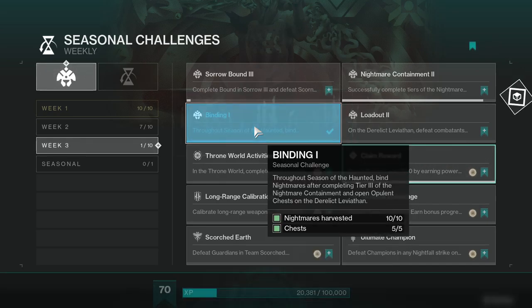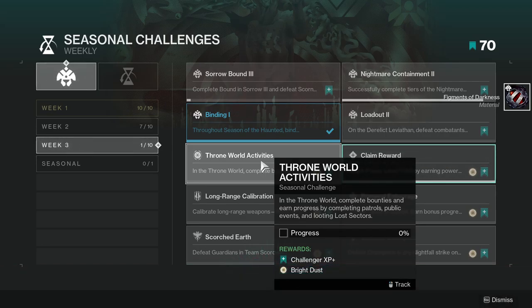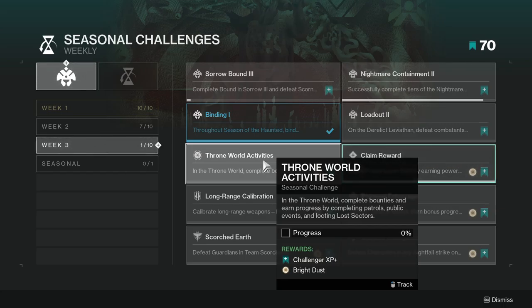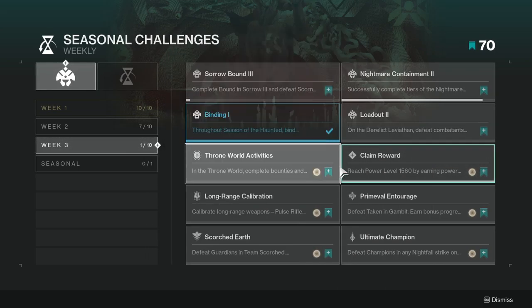Next one is Throne World Activities. In the Throne World, complete bounties and earn progress by completing patrols, public events, and looting lost sectors. I personally complete these just by doing lost sectors over and over, because public events take way too long and patrols aren't worth it. I'd also grab some easy bounties, but lost sectors is the way I would usually complete this.